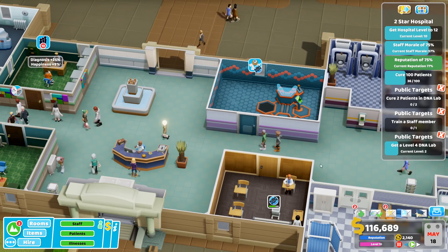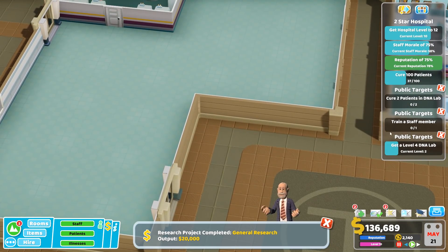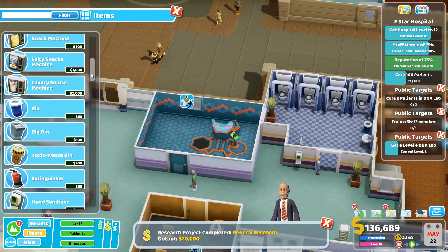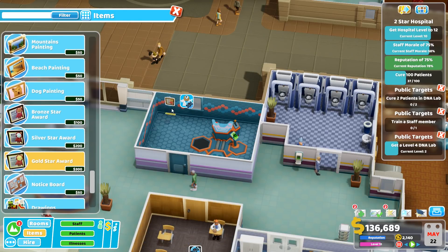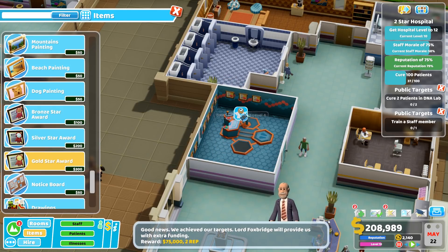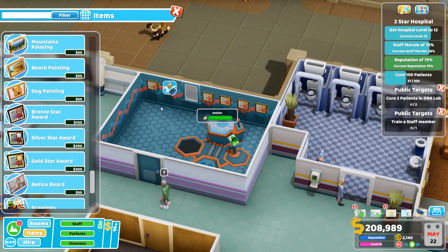Staff morale is dropping a bit but we'll sort that out - we'll do a few promotions, a bit of training, a bit of pay increases. Should be fine. Get a level four DNA lab - guess what I'm going to do to make that happen. I'm going to stick gold stars all over the walls.